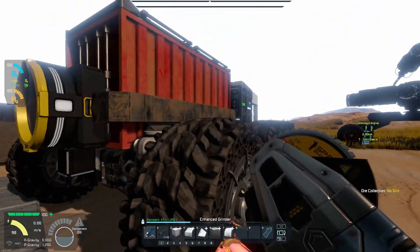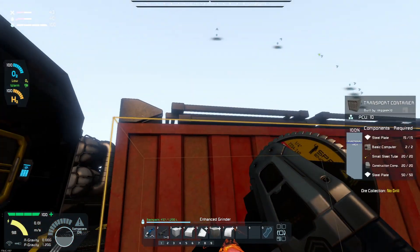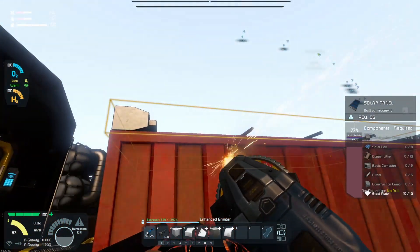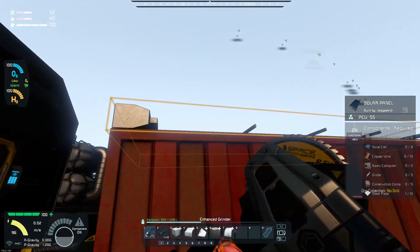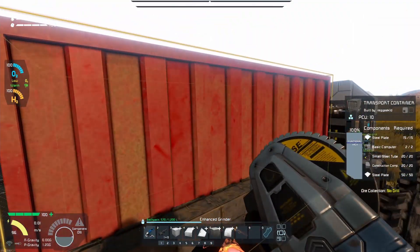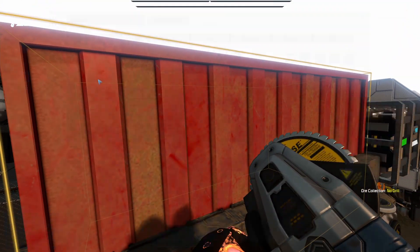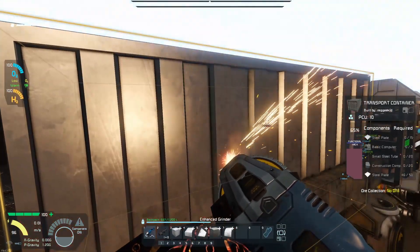That's fine, we don't really need that right now. The next thing we're going to do is grind down the solar panel off of here, grind this all the way down, and then get rid of the container that is here. Let's make sure my inventory is empty — it is.